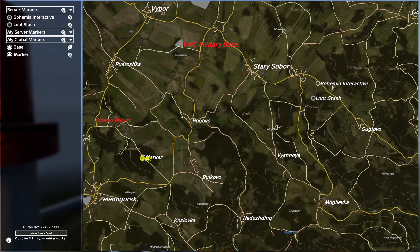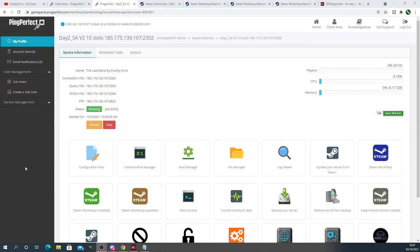Once you've got the coordinates, we're going to change these first to the two traders, and I'll show you how to add extra ones as well. Now we need to come out of the game. After you've got your coordinates and you know where you want to set your locations, go to your server. I'm running off PingPerfect — the link is down below if you want to get a server like this.